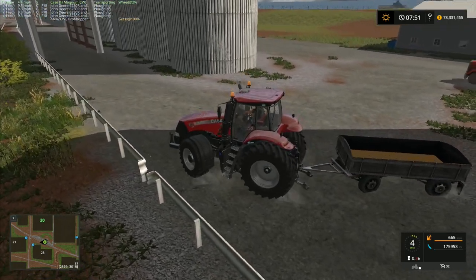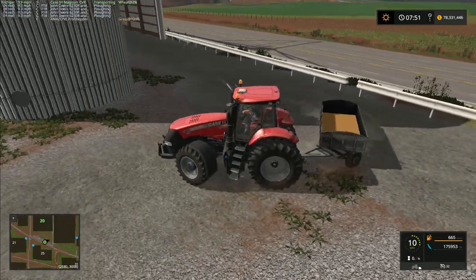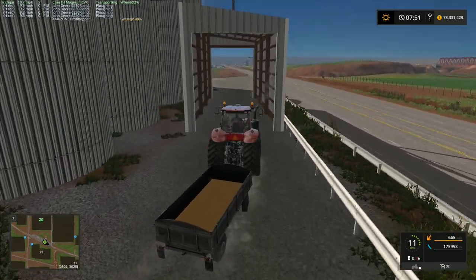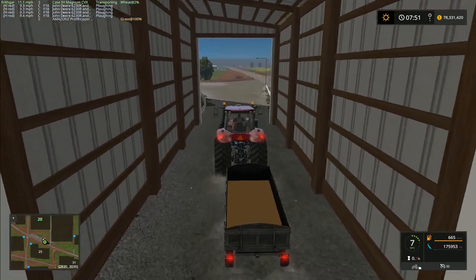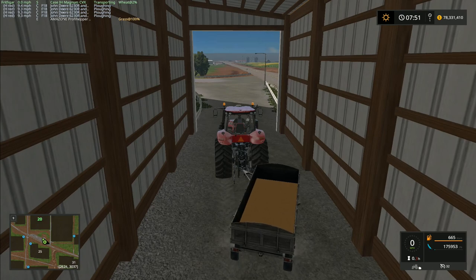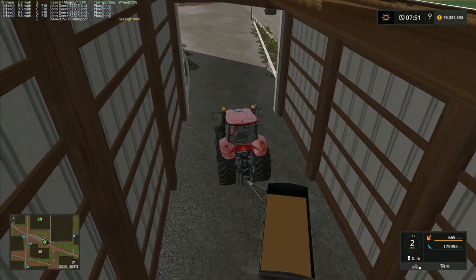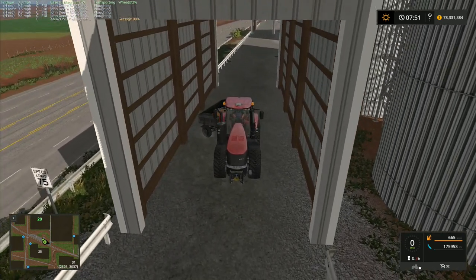Hey folks, it's Frithgar here. This little tiny trailer has 175,953 litres of wheat in it. There is a mod I've been told about by Moddeleiker which we can use to alter the weight of trailers, however I don't currently want to use that one. What I'd like to try and do is get this trailer to fill with all of the wheat and everything that we can.